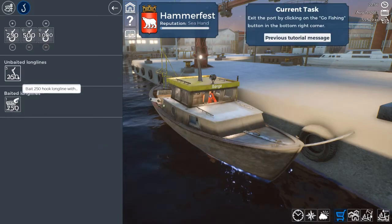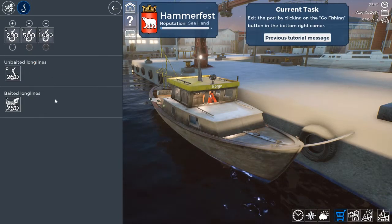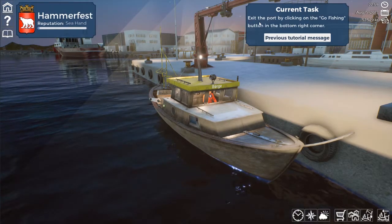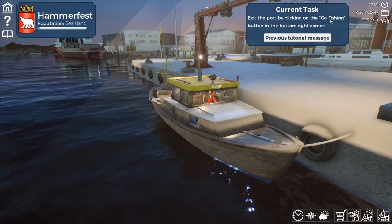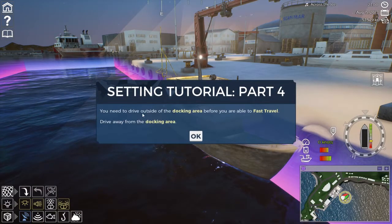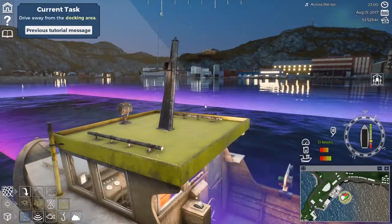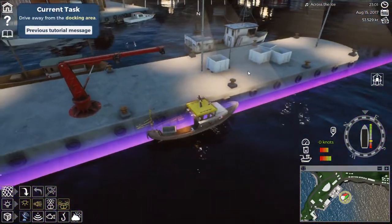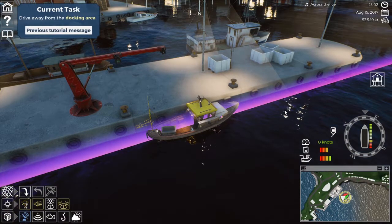Now you can go fishing. Exit the port. Actually, I'm going to bait two, I think. Exit the port by clicking the GO FISHING button in the bottom right corner. GO FISHING! You need to drive outside of the docking area before you're able to fast travel. Drive away from the docking area. This is where things get interesting — if you scrape your boat along here, it's gonna damage it.